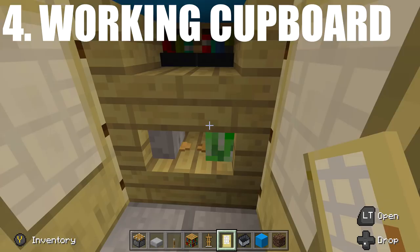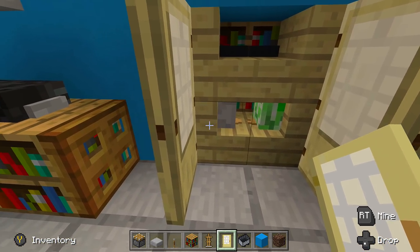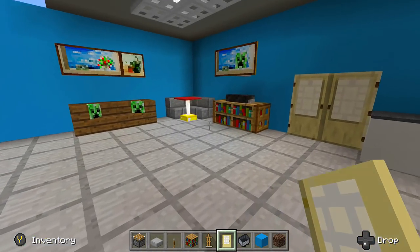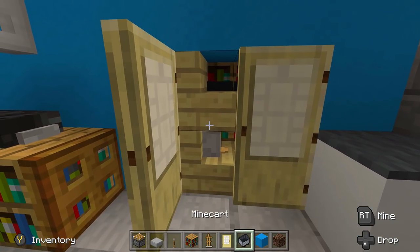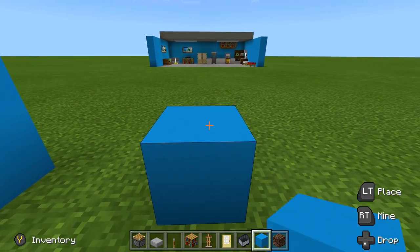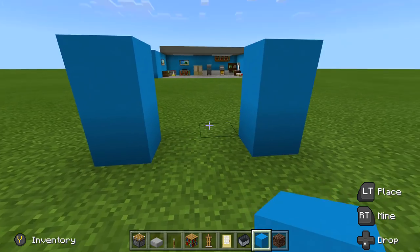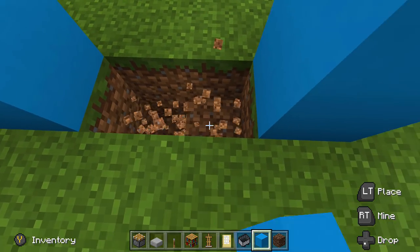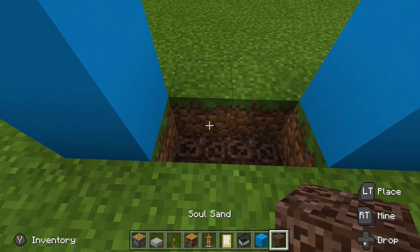Next up we have the working cupboard — you can go inside and access it; the little armor stands kind of look like little boxes inside. To get started, find a wall where you want to put your cupboard, then dig down two blocks and place some soul sand down there. Next, place a block, and we're going to do the same rail and minecart trick — place the rail on top, the minecart, and push it down into place.